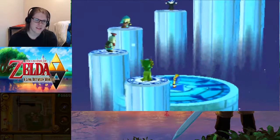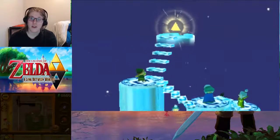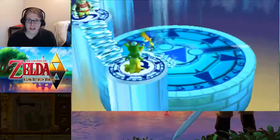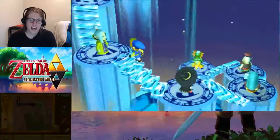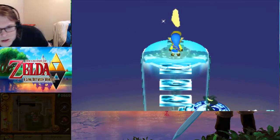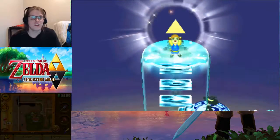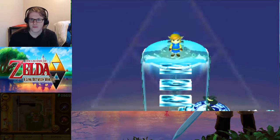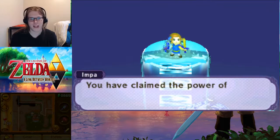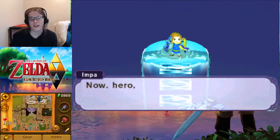The important thing is, we can start the collection of heart pieces. There are 14 in Hyrule and there are 14 in Lorule. So, let us begin our ascent. With the Triforce of Courage, we have claimed the power of the gods. With it, we can stop the return of the Demon King and thwart his evil ambitions.